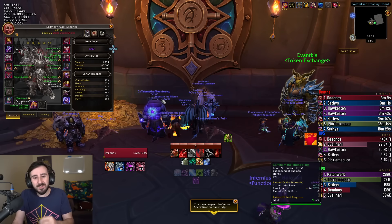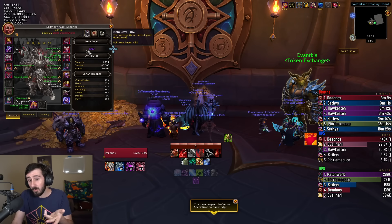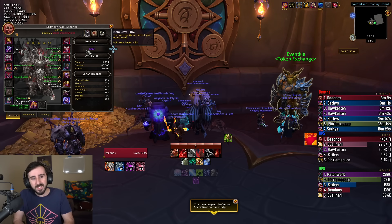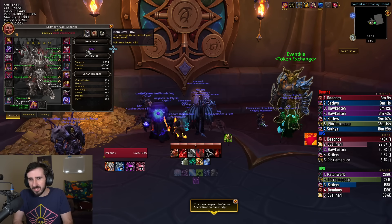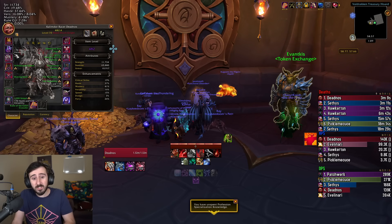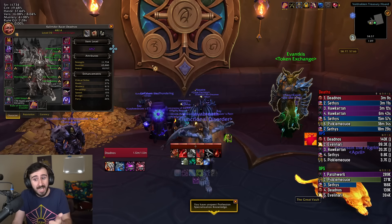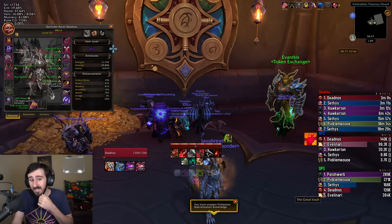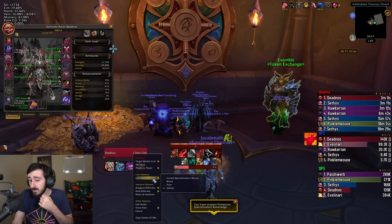We've got my main here, which is my DK at 482 item level. This week we're looking for a chest piece — that's probably still the biggest thing we could see in the vault. I had one as an option last week but I took shoulders instead, which preserved a catalyst charge and saved me 15 aspect crests, but we'd still like to see another chest piece.